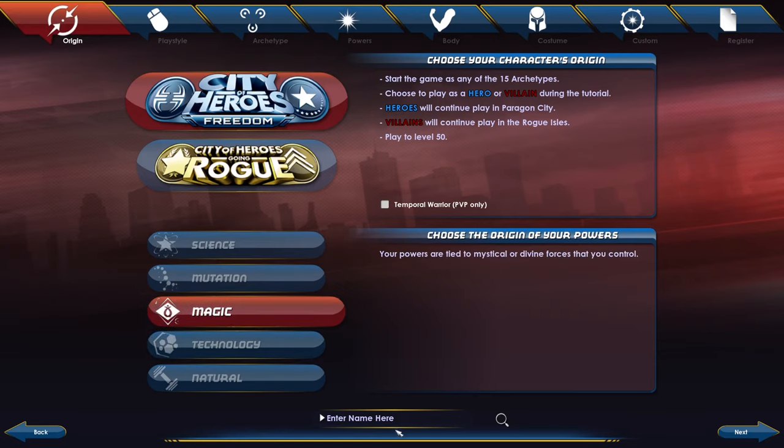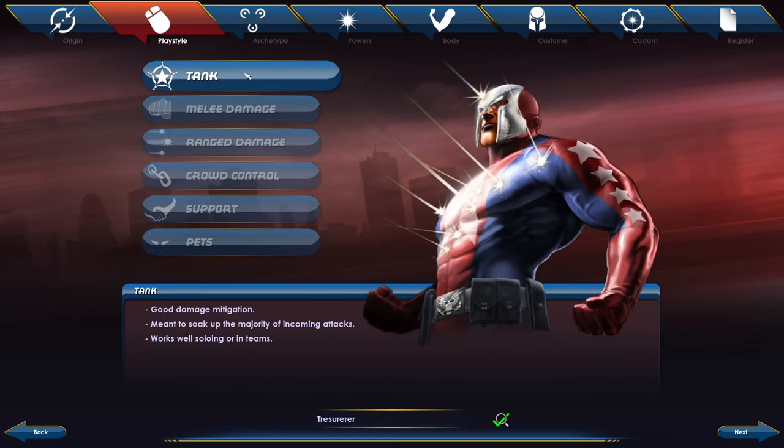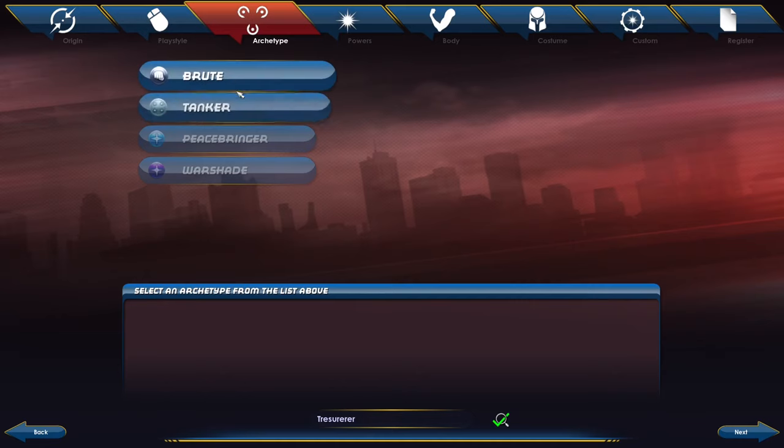So the tank role in City of Heroes has a few options. There's Brute and Tanker — Brute is basically the evil version of the tanker, does more damage but can take slightly less. Peacebringer and Warshade are very complicated; they're aliens with multiple forms. Fun to play but a little limited regarding how you start out, so I'd recommend not starting with those two.